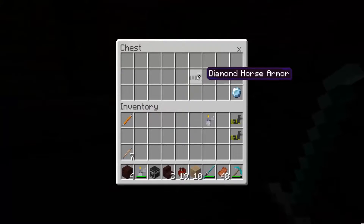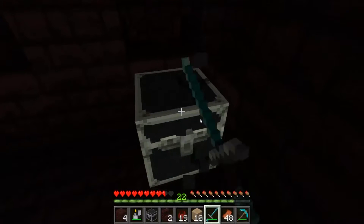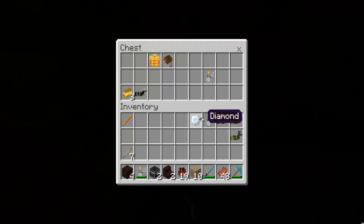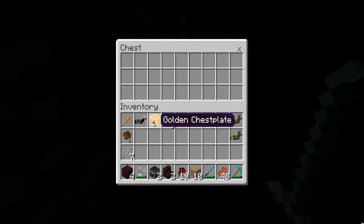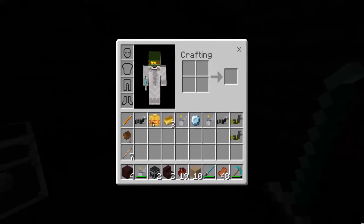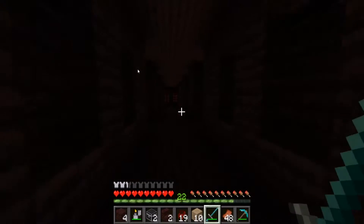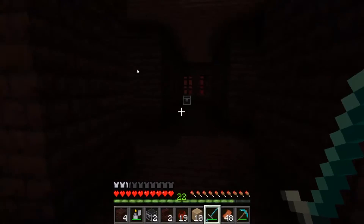And we have a blaze rod, which is nice. Oh look - yes, we got a diamond horse armor! Yes! Guys, that is what I'm talking about. We got diamond horse armor! How about over here? Another flint and steel, a golden chest plate, and we got another saddle - which is great. We're going to put on the chest plate. There are so many places to go right now. Oh, there's a chest right there - let's go over there and see.